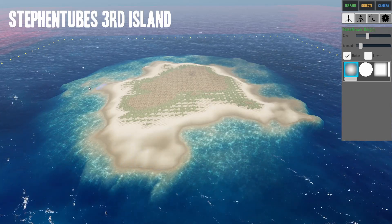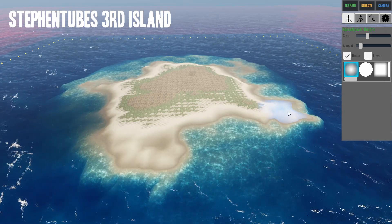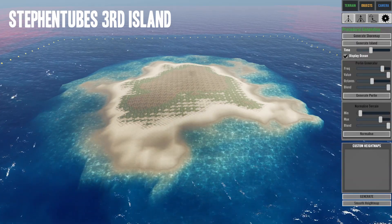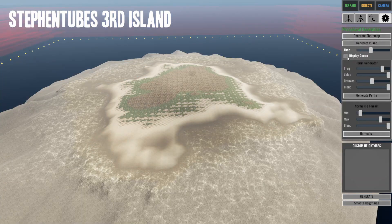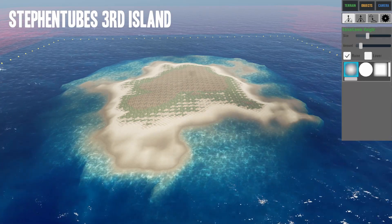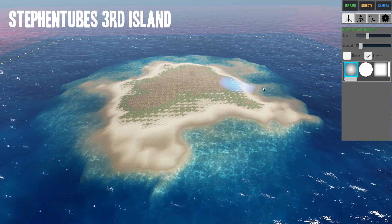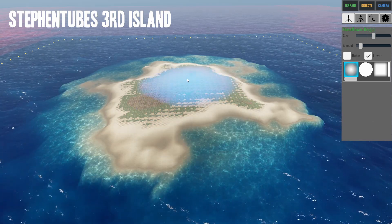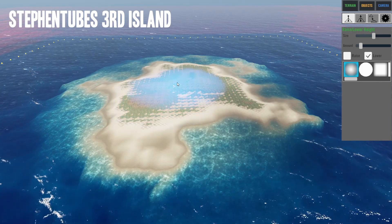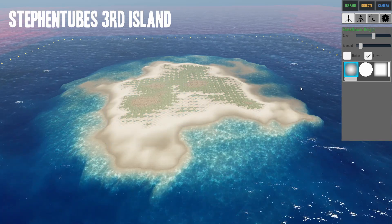I definitely want more shoreline — yeah, that can work. We still have a lot of room and we could do a lot more raising if we want. If we want to lower something, we can click back in and do that. We can get this nice and smooth — smoothing this area out to be a little more flat.